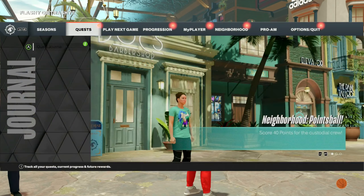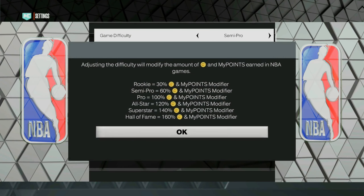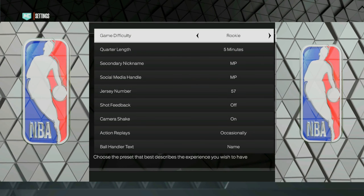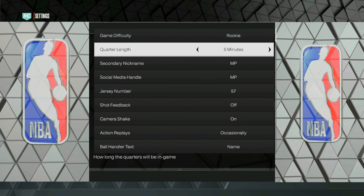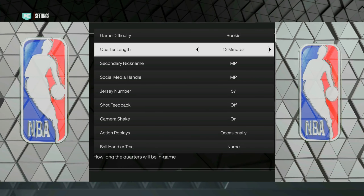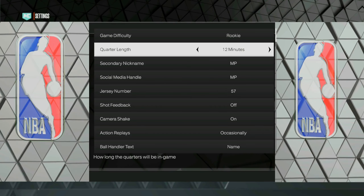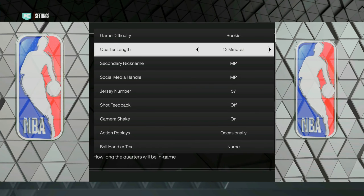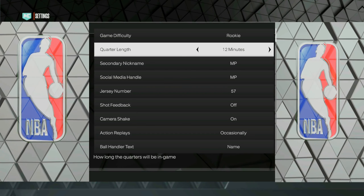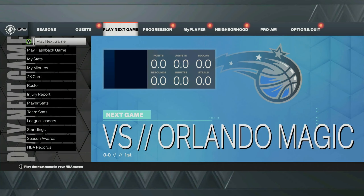After you've talked to those three people, press Start, go to your options, go to your settings, and make sure you put the game difficulty on rookie because we need to complete our objectives with a 60 overall, and that's extremely easy on rookie. For the quarter length I'd recommend 12 minutes — don't worry, we're not going to play the whole entire game. As soon as we complete our objectives you can foul out; you'll still get your MyCareer salary plus your extra VC from the three objectives. Once you've adjusted all your settings, load up your next MyCareer game.